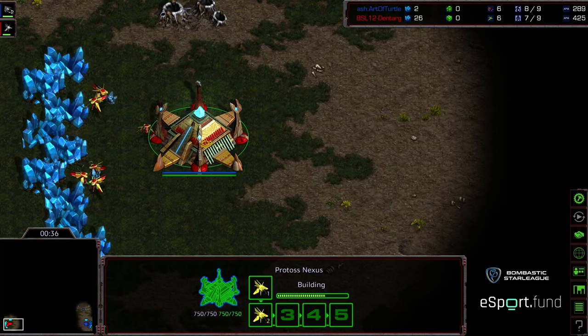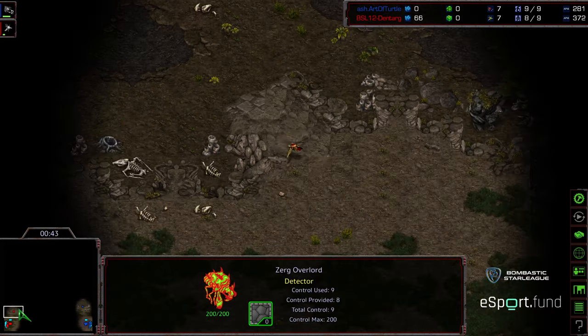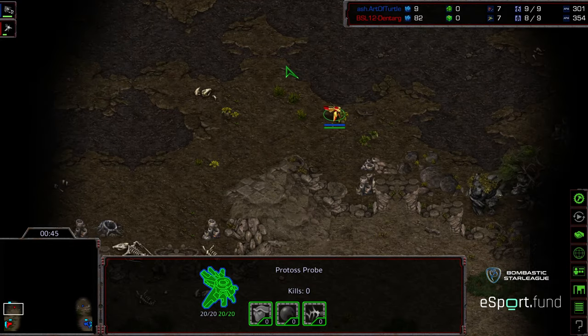In game one, I was looking at the supply counts and I was like, considering Dentarg's supply right now, I expect Art of Turtle to lose in the next two minutes. I don't see how he's going to win the game was kind of my thought effectively.